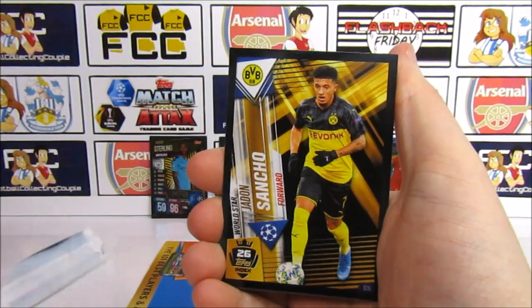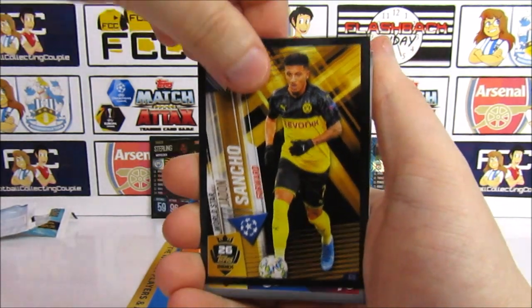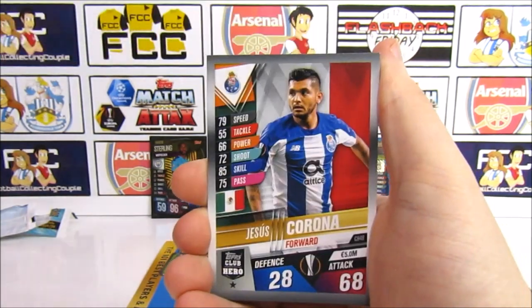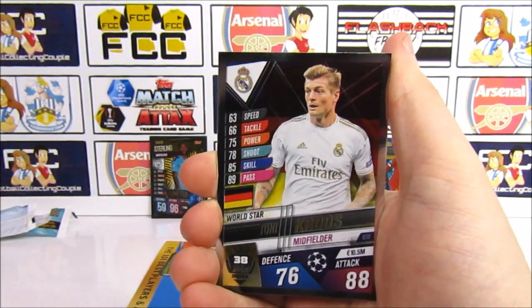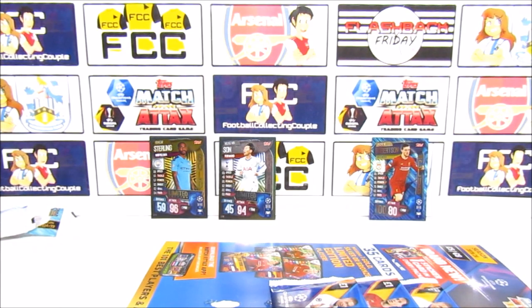There is another code. We have a Sancho number 26 on the top index as our sticker card. Then we have a Piqué, Koulibaly, Corona, Willy, Marchesín, and a Toni Kroos as our first insert from this multipack. Nice — off to a good start!